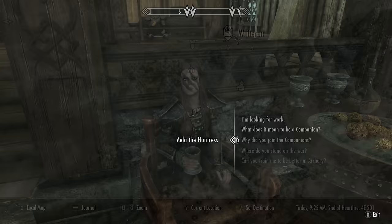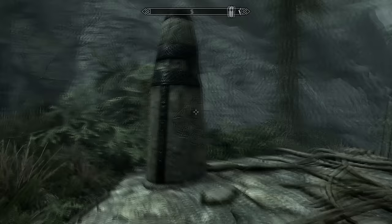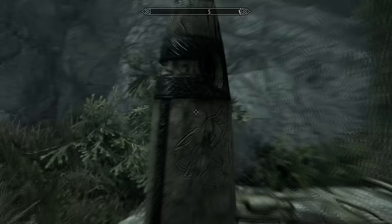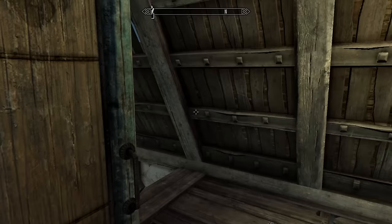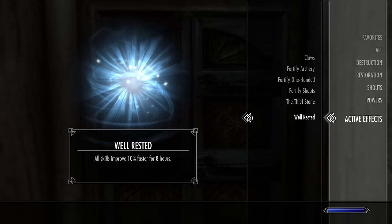Around level 50 archery, move on to method two. First, activate the Thief Stone, which can be found at the Standing Stones located here on the map — this makes your archery skill increase 20% faster. Additionally, sleep in an owned bed or an inn bed you've paid for to get the Well Rested buff, which gives you an additional 10% experience boost for eight in-game hours. That's a total of 30% extra experience.